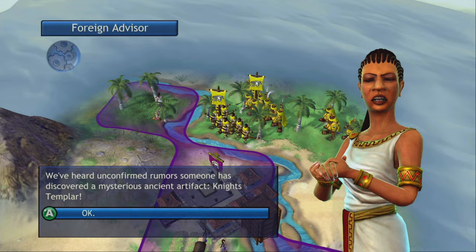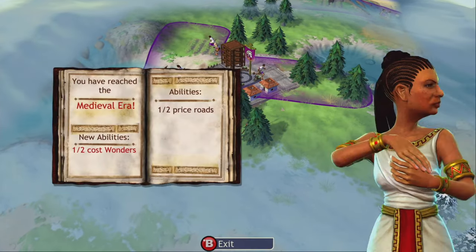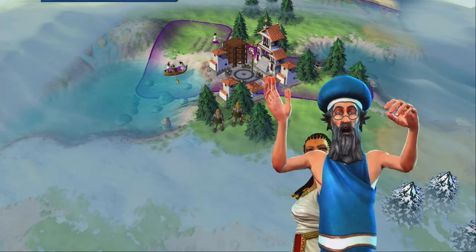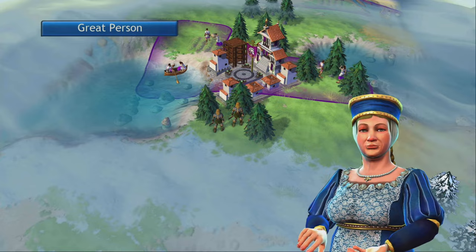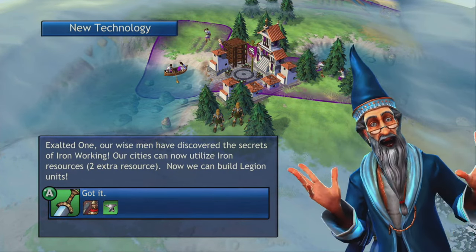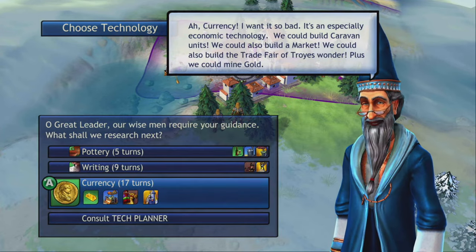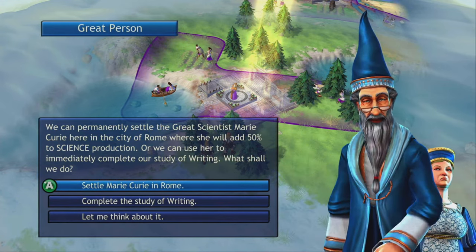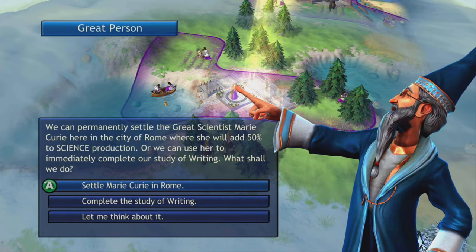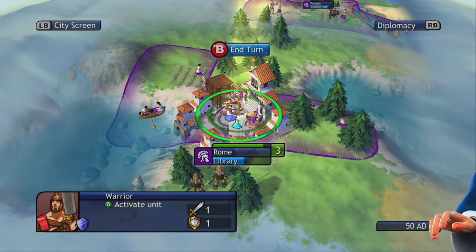The Ark of the Covenant. I feel as though the Egyptians are kind of building up an army up there above my base and they're going to cause some problems and issues for me. Let's do writing. Settle Marie Curie in Rome — the study of writing will add her to our science production.